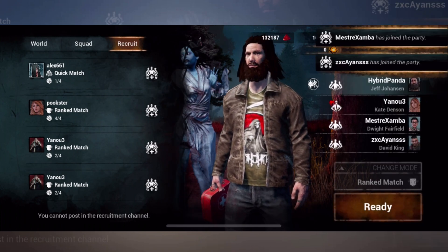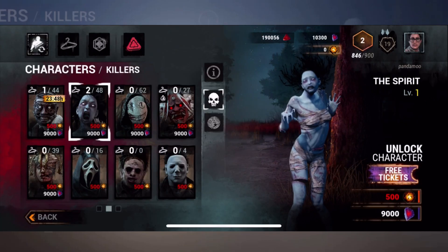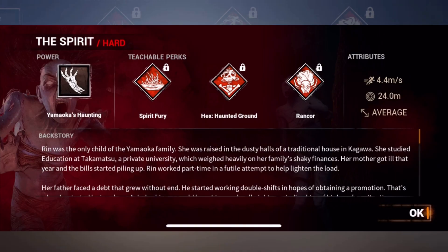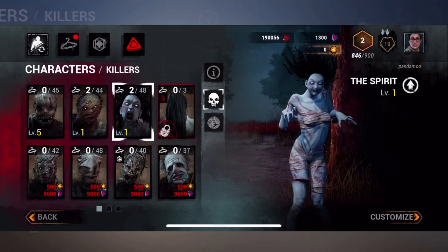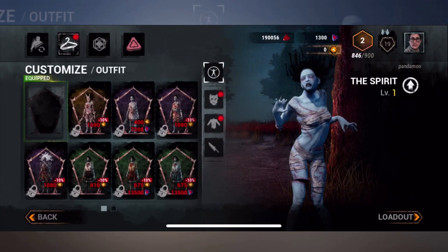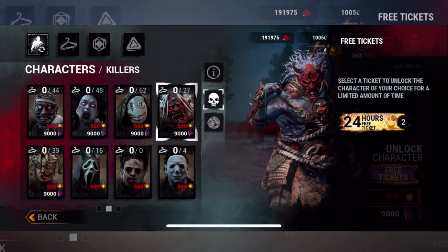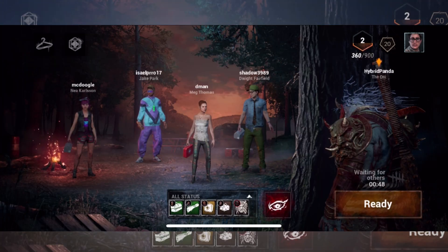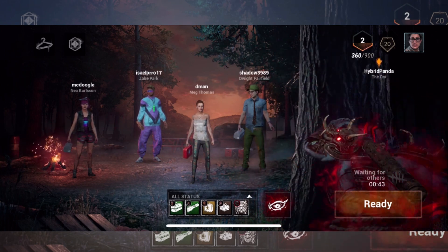Let's talk about those Iridescent Shards we got from the mail. These shards are enough to unlock one killer or one survivor of your choice. As you can do this for free, it's really important that you make an informed decision. It may be tempting to just grab a killer that looks fun or that you like the look of, but it really is beneficial to hold onto these, play some of the daily trial characters, and figure out something you like. If you do like the look of a killer — for example, if you really like the aesthetic of the Trickster — perhaps use one of the free killer tickets you earned from the beginner tasks. This will give you more than enough time to play the character, get to grips with it, and figure out if it matches your playstyle.